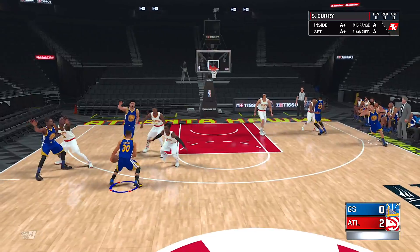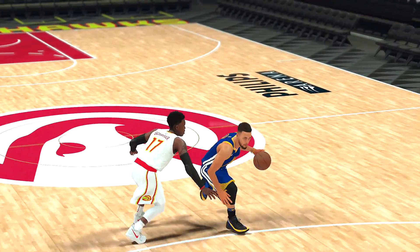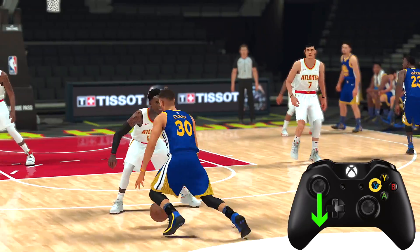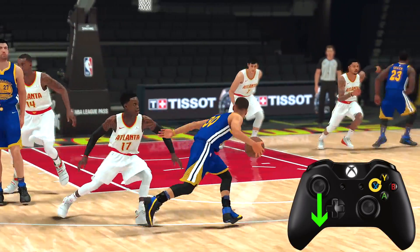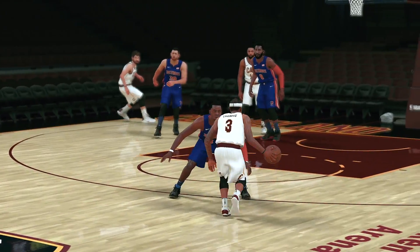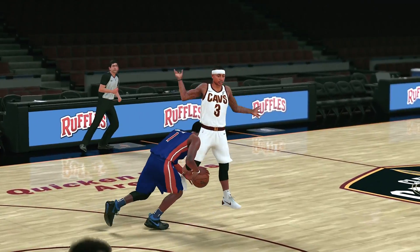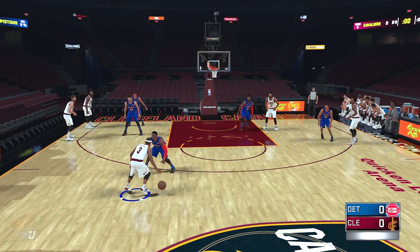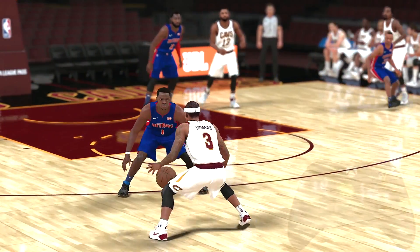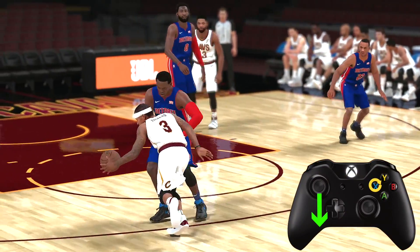Now let's take a quick look at the hop jumper. A lot of us believed they removed it from 2K17, but it does make its return in 2K18. All you have to do is tap the square button or X button on Xbox away from the defender. You can no longer do it from side to side. If you do it too close to your defender, you actually lose the dribble — in 2K17 you could do that all day and never lose the dribble. Take a look at how I'm doing it with Isaiah Thomas — I initiate the rhythm dribble and then step back out of it. Look at the amount of space you get when you do that.